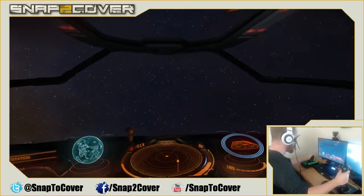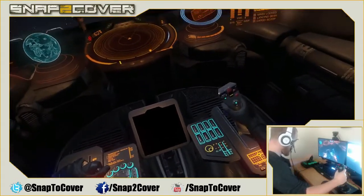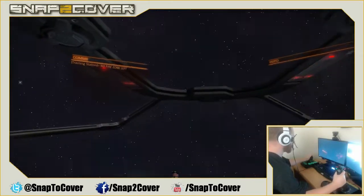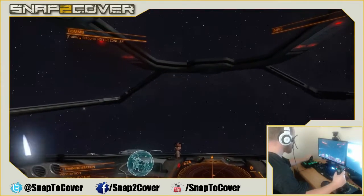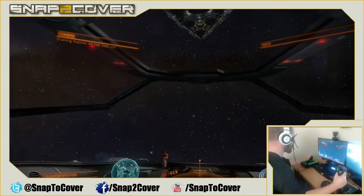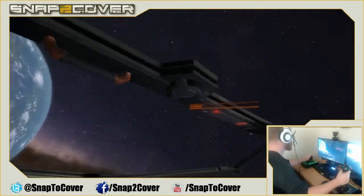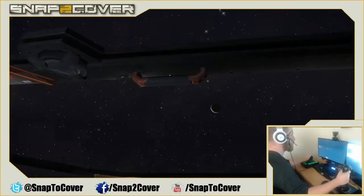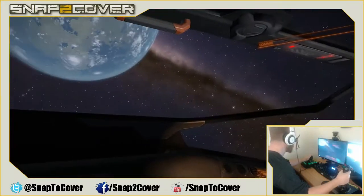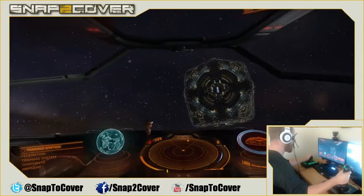We're going to back down the throttle and turn — you can see my guy is actually turning the joystick the same amount I am. Then we're going to line back up and show you how big the space station we were in is. It's pretty massive. This is all space — we could fly over to that planet, that moon over there. It would take a while.